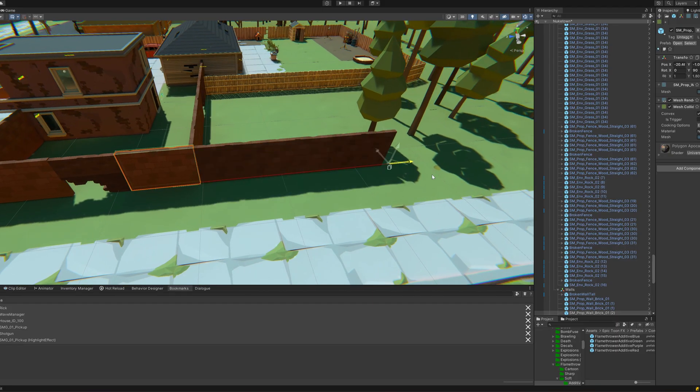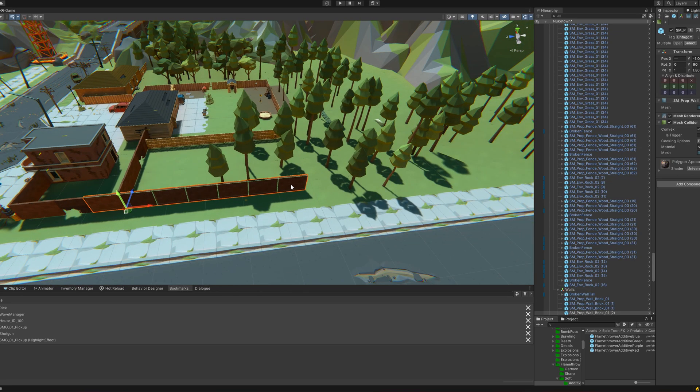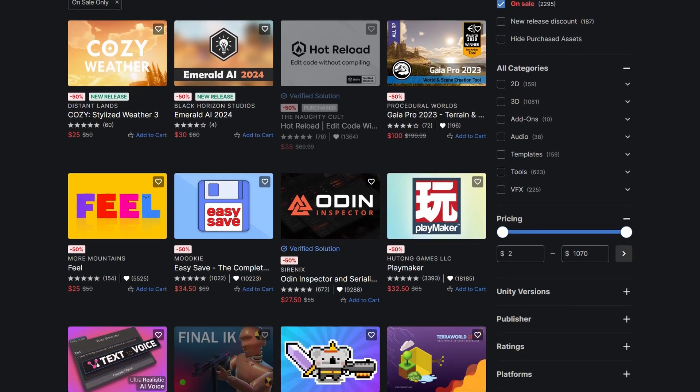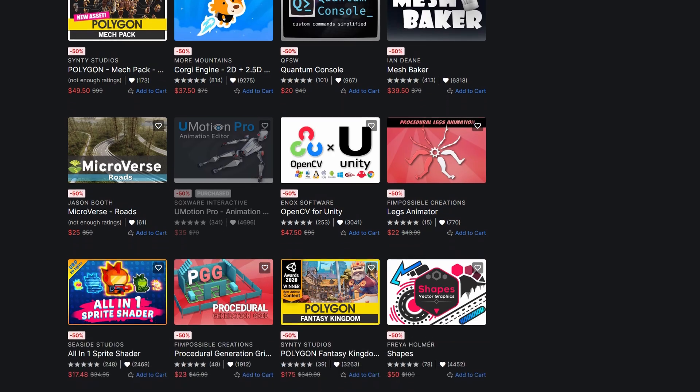To help me out with this I used a tool called Ultimate Editor Enhancer, which has quickly become my favorite level design tool. It's currently 50% off alongside a bunch of other Unity assets — you can find affiliate links in the description if you'd like to support my channel.